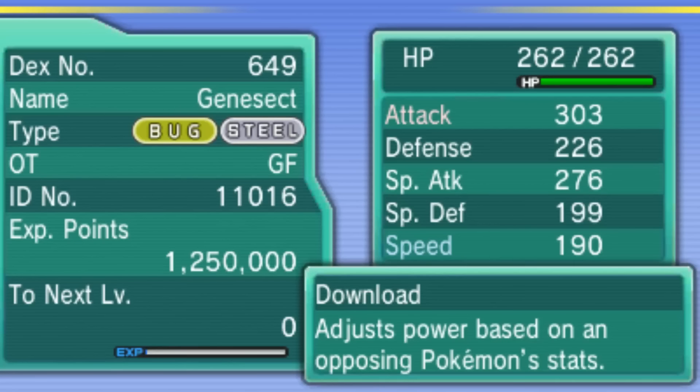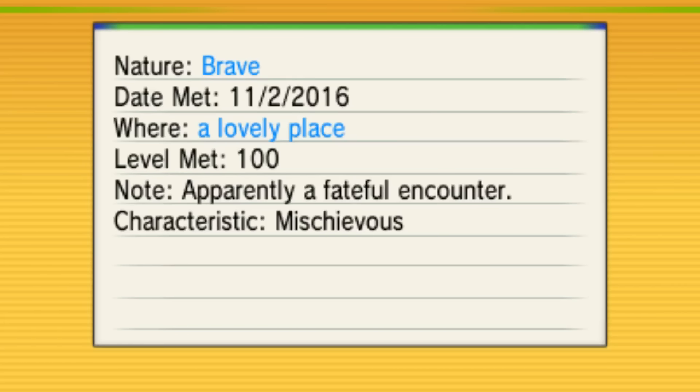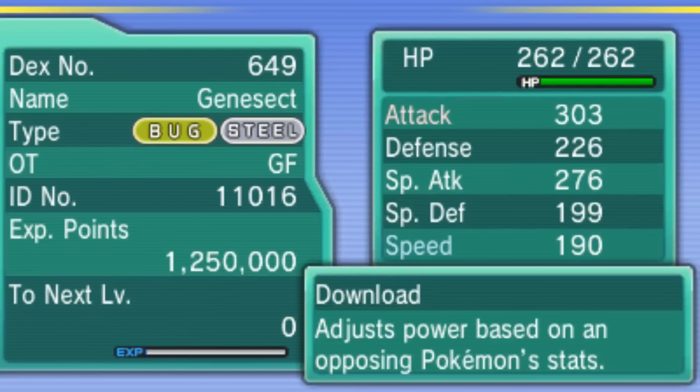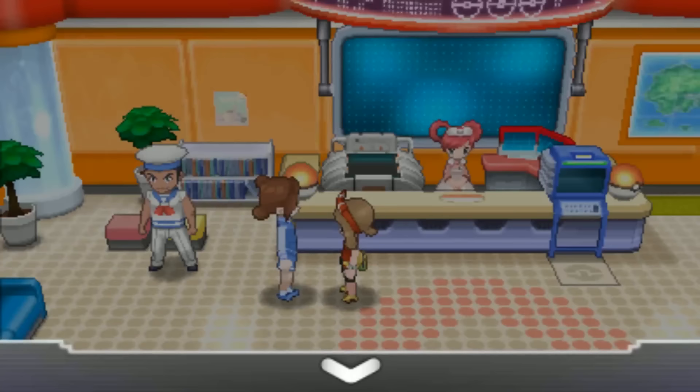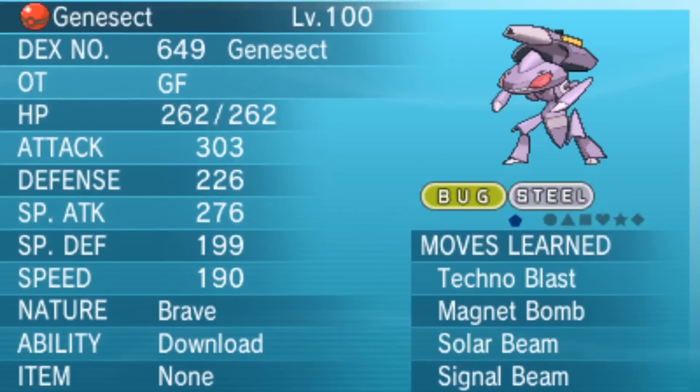It's saying the game sync thing. I got a Brave nature — I'll definitely be soft-resetting for something better than that. But there you have it. Bringing it up so you can see it properly: Brave nature, Download ability, Technoblast, Magnet Bomb, Solar Beam, Signal Beam.